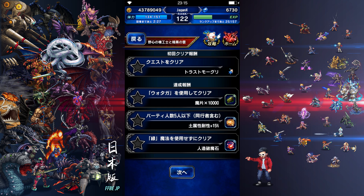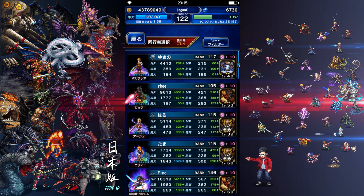I plan on one-turn KO-ing them after I accomplish all my missions: 5% trust moogle, use water gun, get ten thousand of those king mog trading items, five units or less gets you earth resist 15%, and no green magic gets you Nathesite — I think it's a skill that makes the enemy unable to cast magic on the next turn.